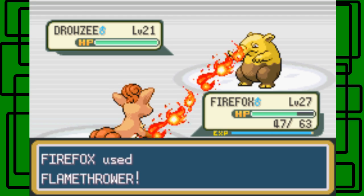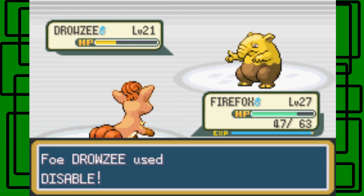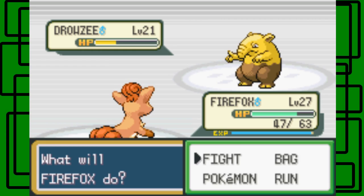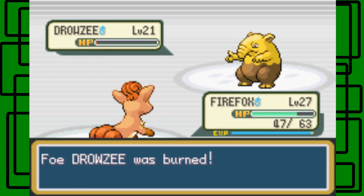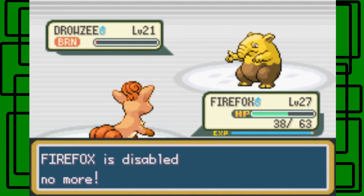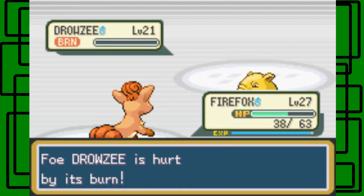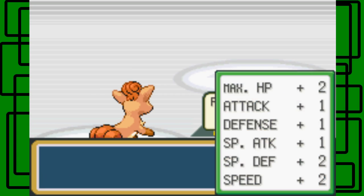Let's use Flamethrower on this Drowzee. It's going to use Disable. Let's go for Ember then. We burned it — nice. It's held on by the skin of its teeth, but as long as Firefox can take this hit, it's going to faint because of the burn. There we go, nice. Firefox leveled up to level 28. Awesome. Flamethrower attack — critical hit! Awesome. Defeated that Team Rocket grunt.